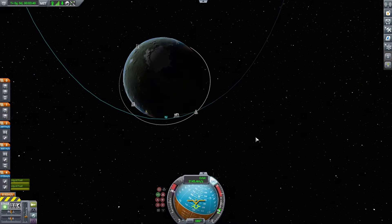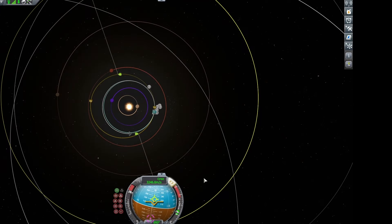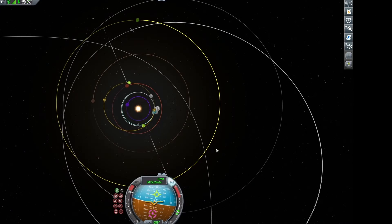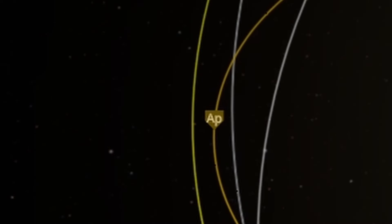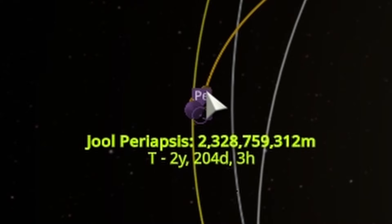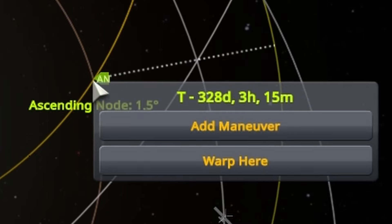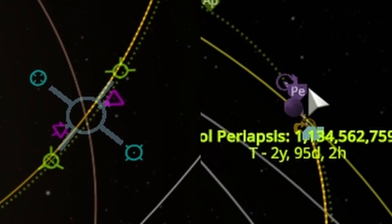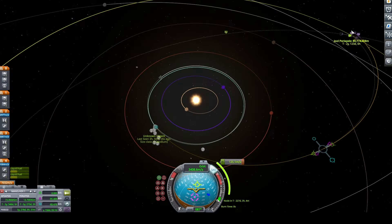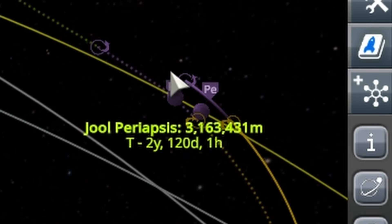The stage I'm controlling right now only has two engines and it's pretty heavy, so it's kind of annoying to control. I set Jool to target and slowly started to burn up towards it. I got a reasonable encounter — about 2 billion meters away — and got it down to about a billion just by burning a little bit more. I added another maneuver node further in the flight to get even closer, fine-tuning to get about 3 million meters away.